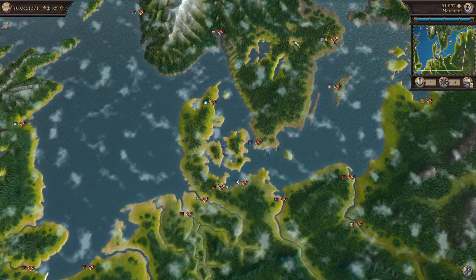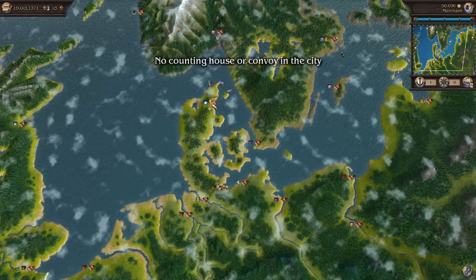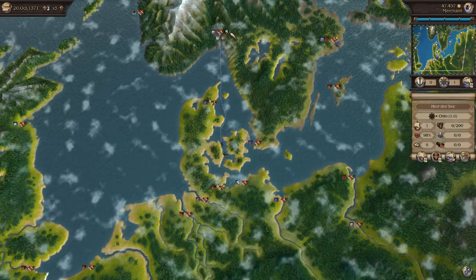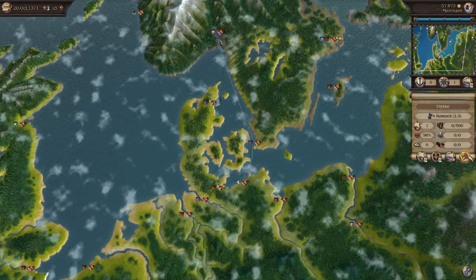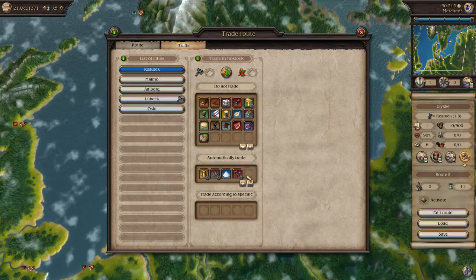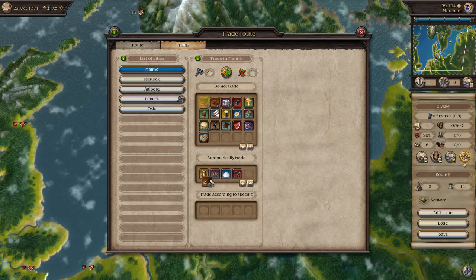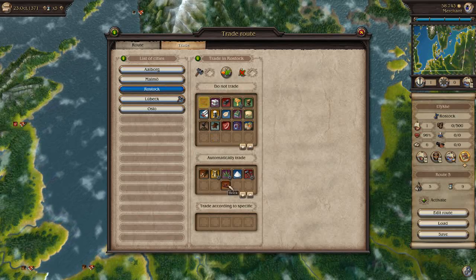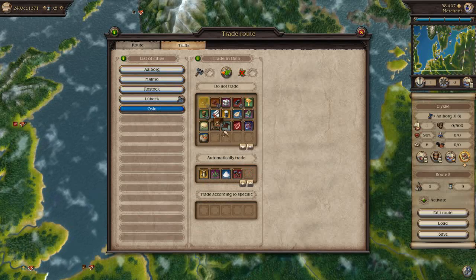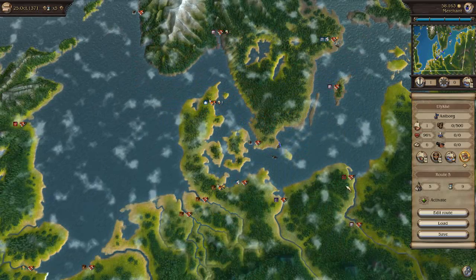We might actually have to expand into that business too. So let's get our little boat to come up here. We can actually make wood one of the things to trade on this route. Let's get wood and put that on to the different places — wood there, saw some wood there, tried some wood there — and that's going to get that route set up as well.